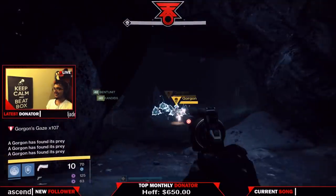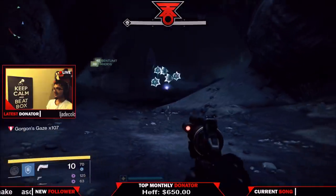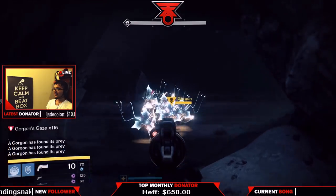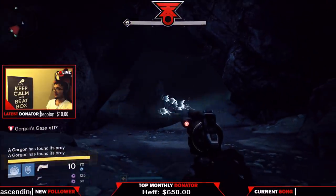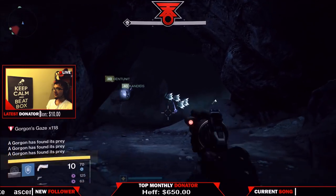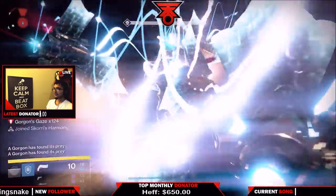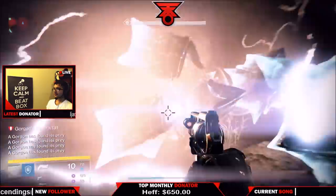What you'll need is a sword. We were using a void sword and it worked for us — I'm assuming you can use any sword, I don't understand why a void sword would be necessary specifically. But what you need to do is pop that void sword and be inside the bubble as you are activating the Gorgon Gaze for the first time. Once you survive that first Gorgon Gaze, you will not die. You can go around, gather up all the Gorgons together, and just obliterate them all at once.